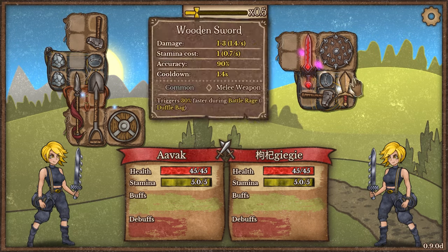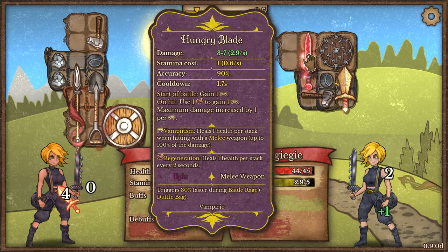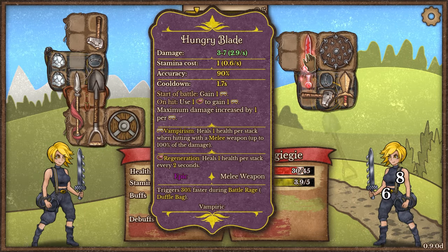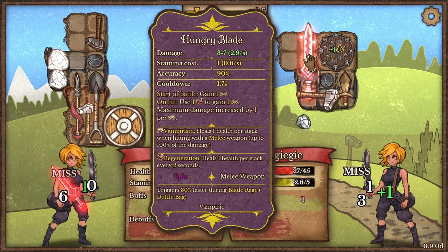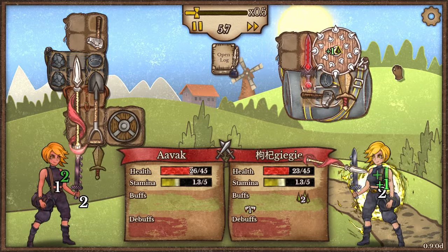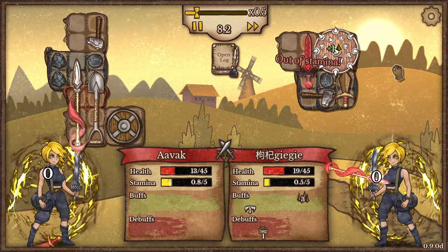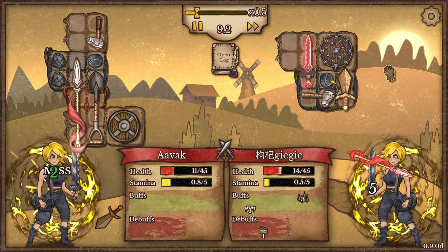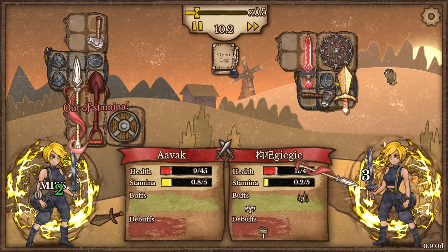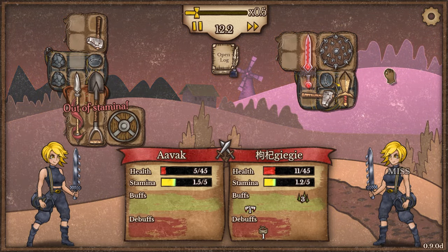We should be able to strip armor down fairly convincingly at this point. The opponent has a hungry blade, which means they gained one vampirism and on hit use regeneration to add to vampirism. They don't have a way of generating regeneration, so that isn't too much of an issue. They're not having any opportunity to build up their stamina, but they are pulling my health down faster than I'm pulling theirs down, sadly. Stamina was a bit of an issue there.